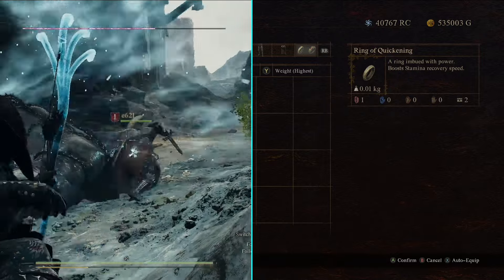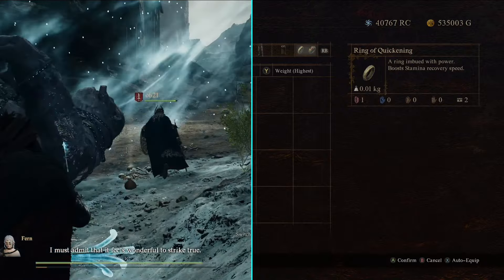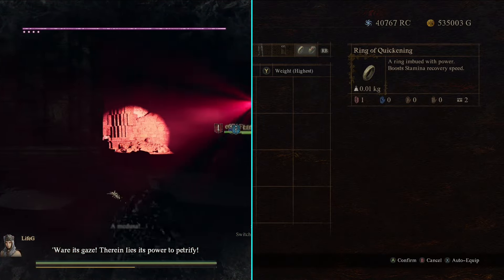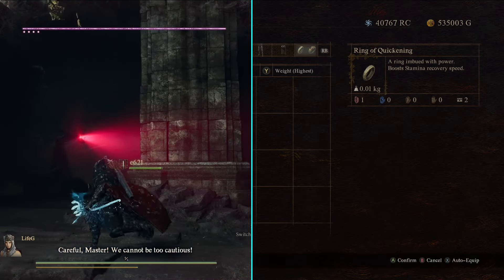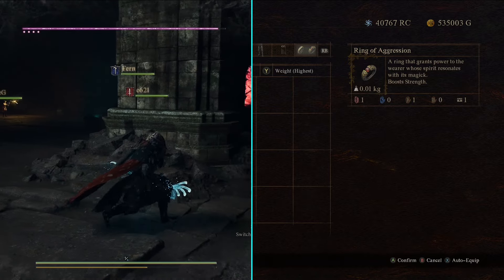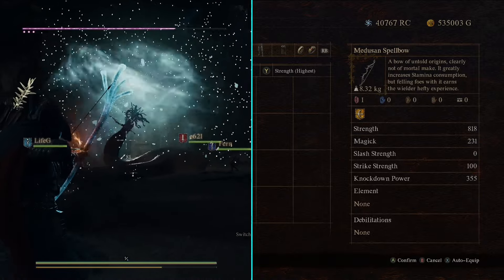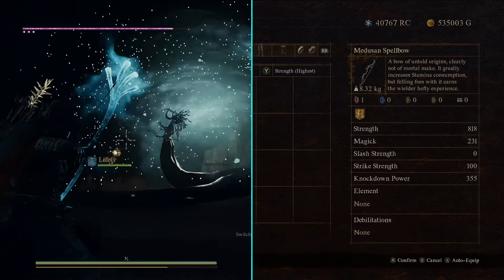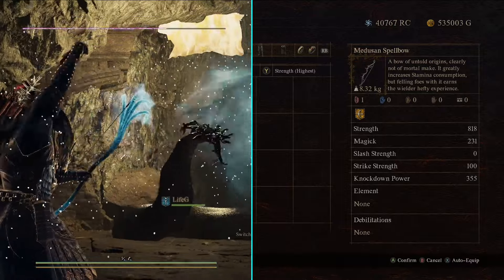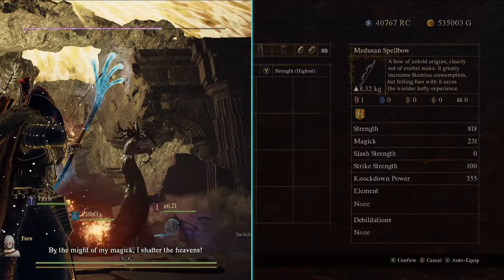For rings, the Ring of Quickening increases your stamina recovery speed, which is really useful because Tempest Shot drains a ton of stamina and I like to run and reposition to aim at enemy weak points. The Ring of Aggression increases your strength for more damage. I also want to mention the Medusin Spell Bow, attained by defeating Medusa — it gives four times the experience gain from enemies but drains a lot of stamina and weighs a ton, potentially affecting your running speed. However, gaining four times the experience is more beneficial than the downsides.